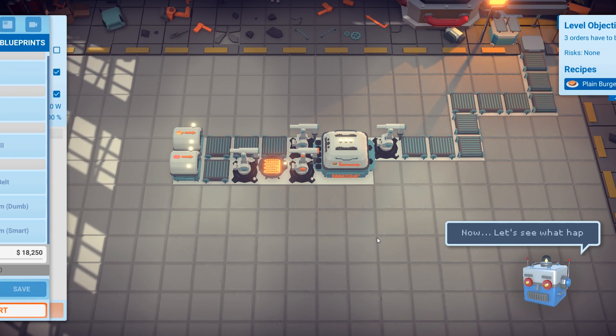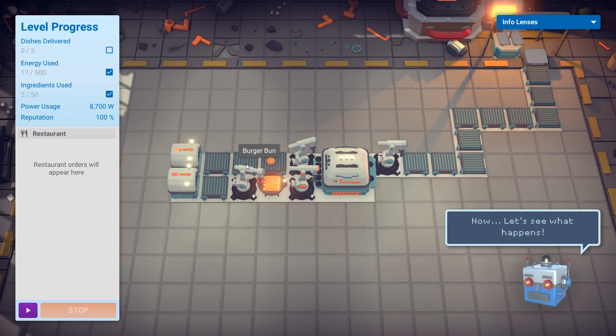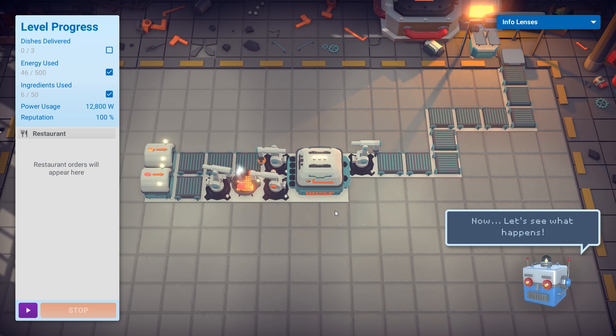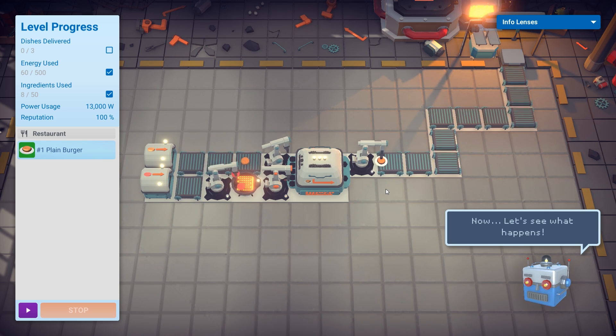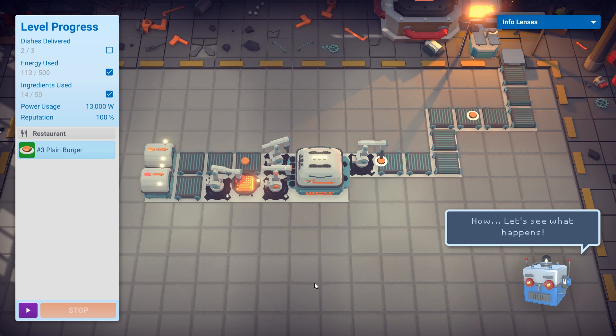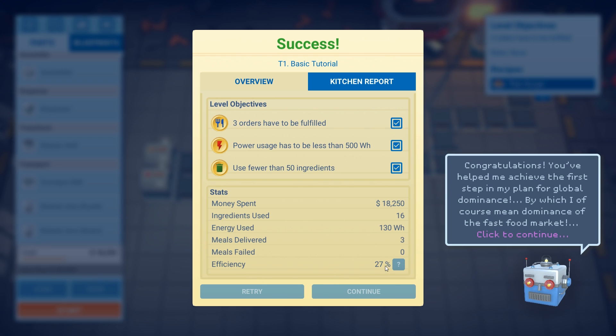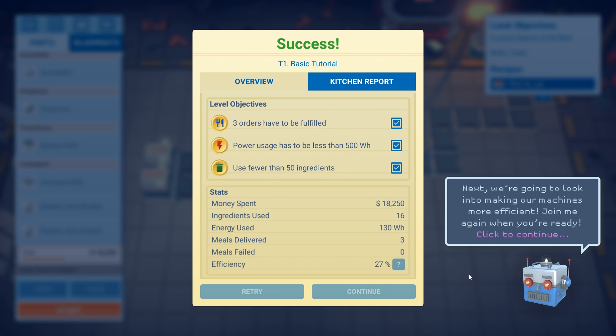We click the start button and watch it in action. The burger bun and patty pop out at the same time. The bun gets put into the assembler, and once the meat is done grilling, it gets put into the assembler as well. Once assembly is complete, the finished product goes on the conveyor belt. We need to do this three times to complete the objective. After completing all three, we get an efficiency score of 27% — probably could be more efficient — but all objectives are completed.